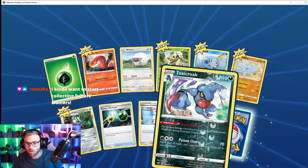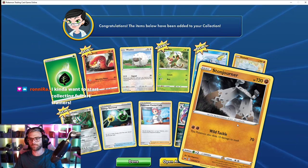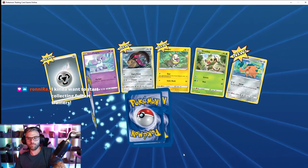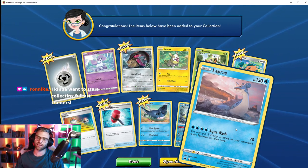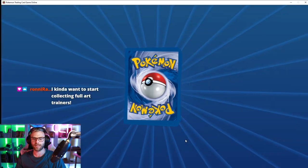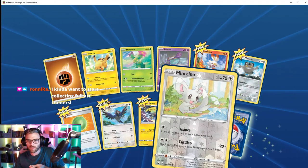Oh, Toxicroak — okay, I gotta get Greninja. Stonjourner — he's kind of cute though. Skwovet — so cute. Lapras — oh man, I love Lapras so much. What an OG Pokémon, basically on the level of Pikachu honestly. Hey, speak of the devil — Minccino, cute.